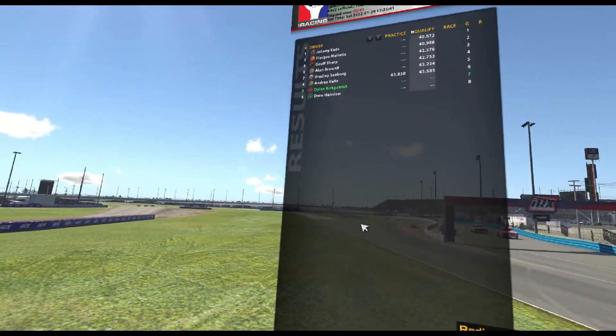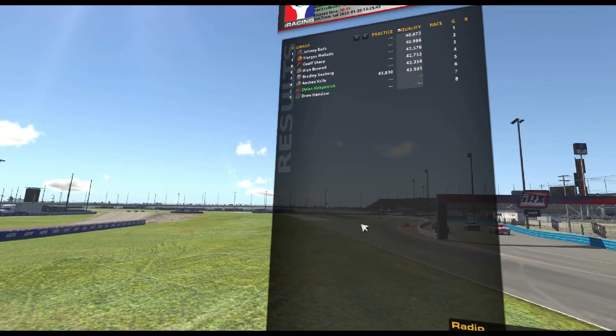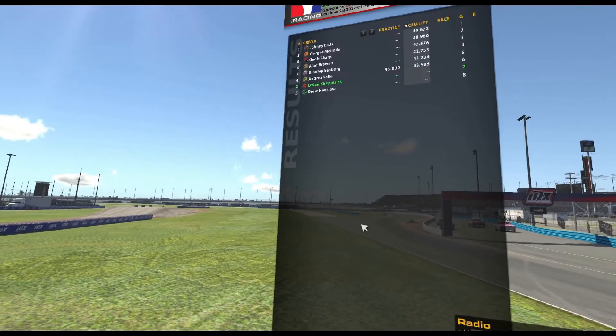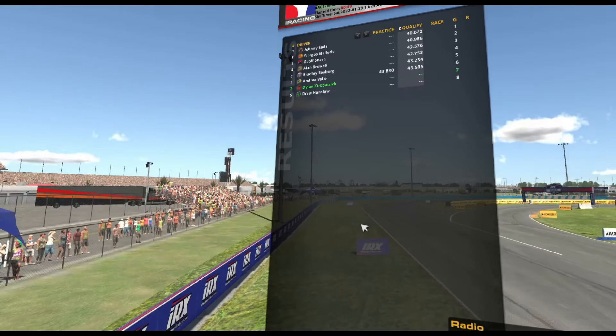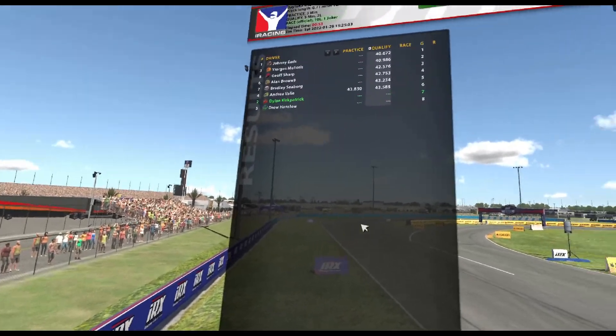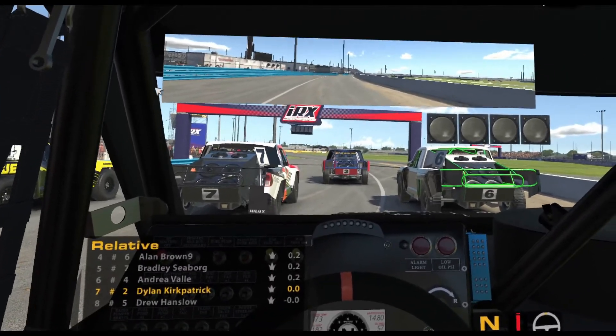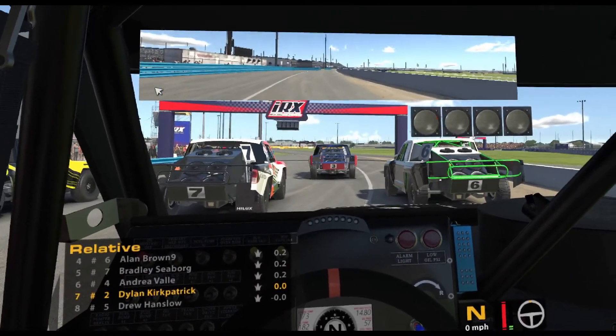What's up everyone, as you saw I'm racing at Daytona with the Pro 2 Lights. I'm going to be starting seventh out of eight trucks. Hopefully you guys enjoy the video, and of course if you do leave a like, comment, don't forget to subscribe for some more. The track temp is 96 Fahrenheit, the air temp is 78 Fahrenheit.